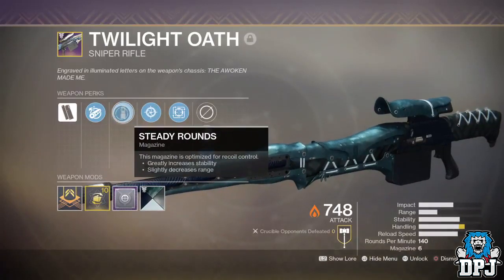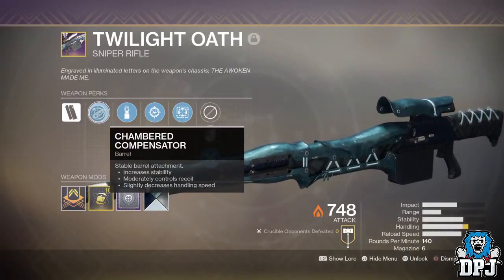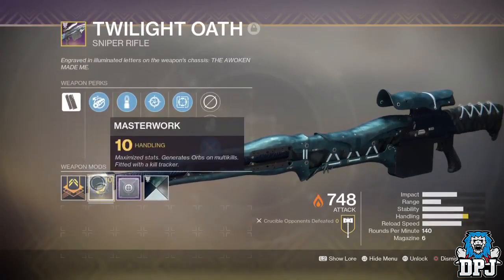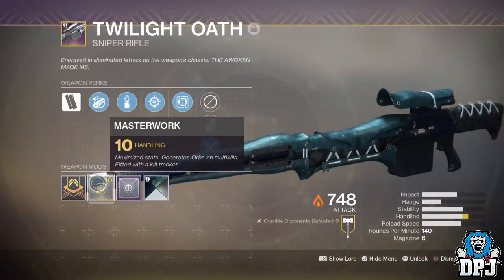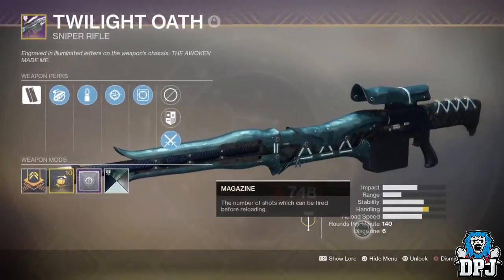The Twilight Ulf has become a must-have sniper for many people. Before the Menagerie, it was known to only drop within the Dreaming City as an extremely rare drop. It drops from the Shattered Throne, I believe from a tier 3 or tier 4 Blind Well, and a few other possible places. It is an extremely rare drop and I've only ever seen about 2 drop in my entire time playing Destiny, which is craziness.